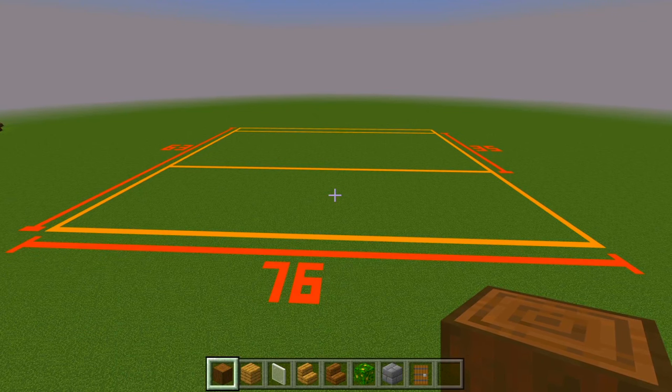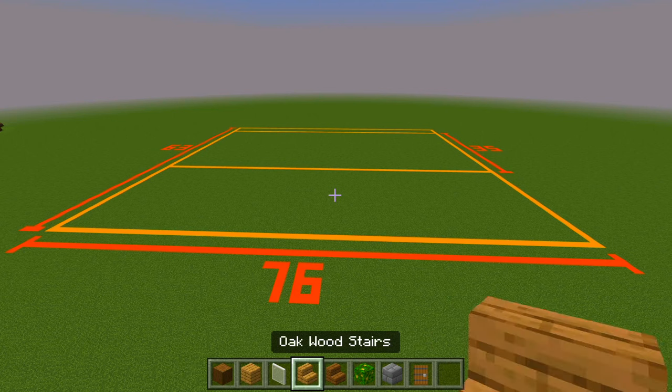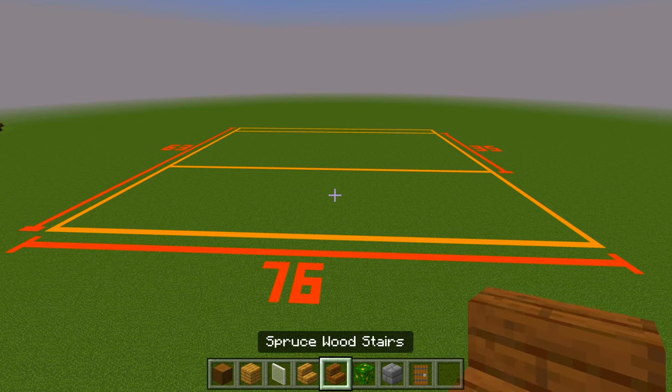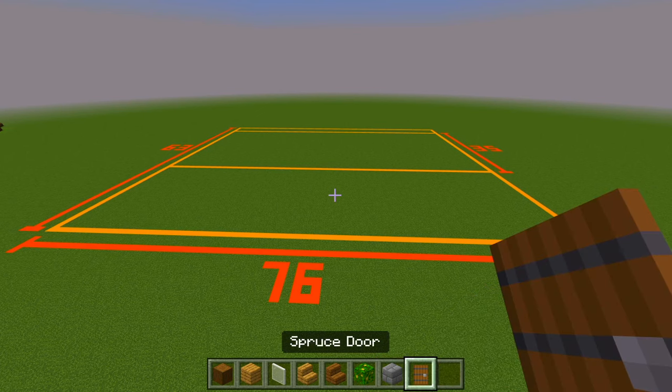Here in part one, we're just going to be marking out all of the exterior walls for the first floor of the house. Be sure to grab some stripped spruce logs, oak wood planks, white stained glass panes, oak wood stairs, spruce wood stairs, jungle leaves, stone bricks, and some spruce doors.